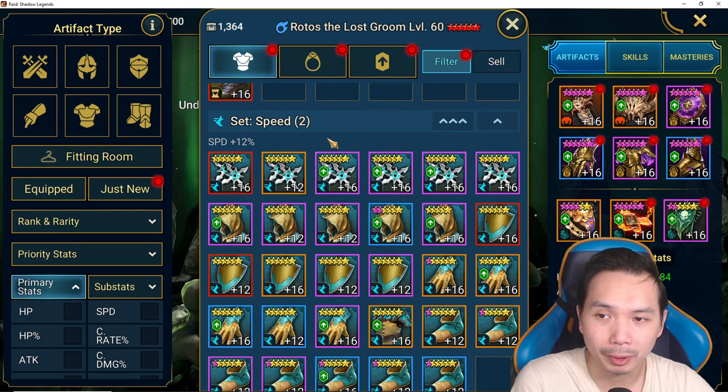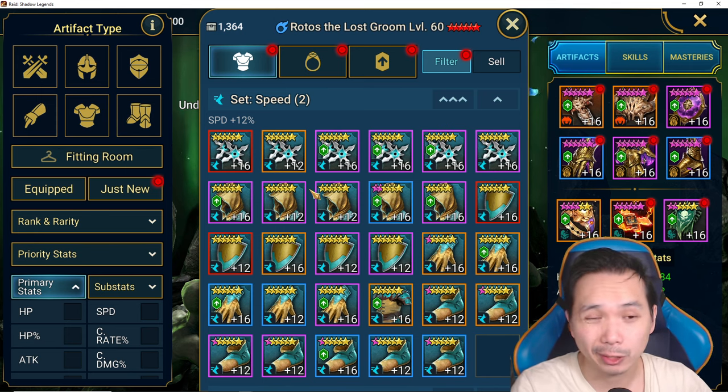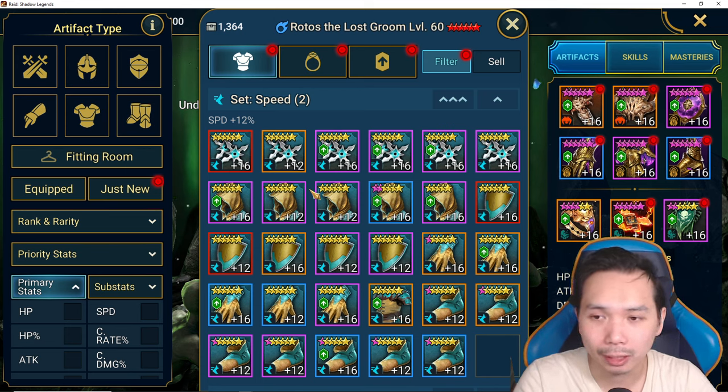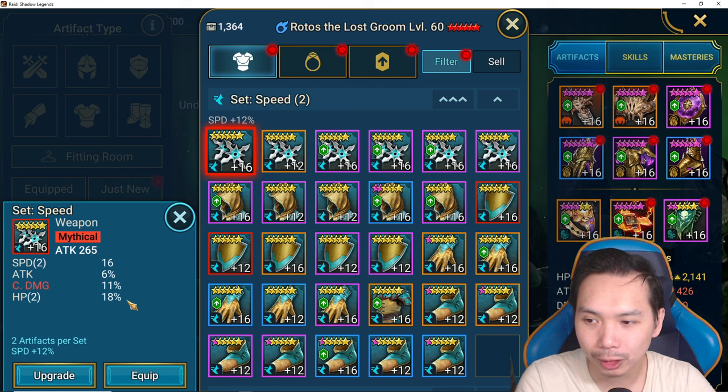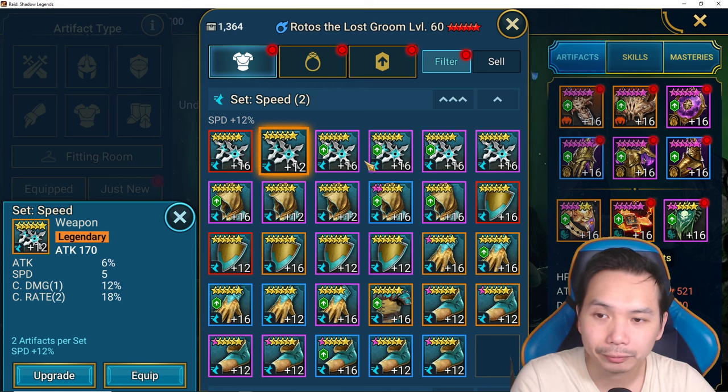Speed set is one of the most important sets in the game. When you're starting out you're probably keeping all sorts of speed gear — five-star, six-star, rare speed gear — but ultimately you want speed on your gear pieces if at all possible. Anything without speed should be handled more harshly. I've got a double speed roll here with double HP — those are solid stats so I'm holding on to that. This one has pure damage stats but missed the speed roll — it does have a speed substat though, and it's not level 16 yet so it could still get a triple crit rate.